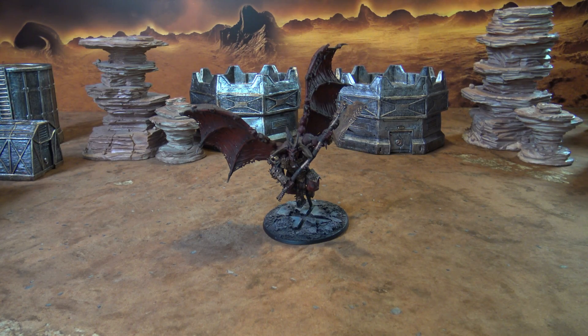It also has Sweeping Attack, which is Strength user, minus 2 AP and 1 damage, but make 2 hit rolls instead of 1 for each attack with this weapon. Has Demonic, Unstoppable Ferocity, Demonic Ritual. Great for Demons around it — they can use his leadership. Also has Deathbringer, so each unmodified hit roll of 6 in the fight phase scores 2 hits. I have the Armour of Scorn, giving a 4+ deny and deny 1 Psychic ability. Warlord Trait will be Oblivious to Pain, giving a 6-up feel no pain, and if I pass it, I can re-roll hits and wounds till my next end of turn. I also have Loci of Rage to re-roll charges.